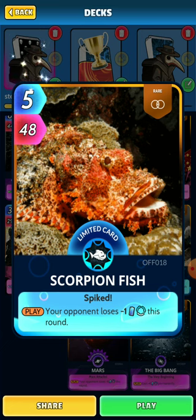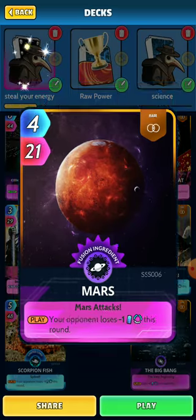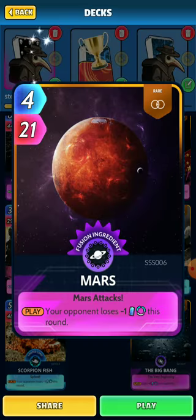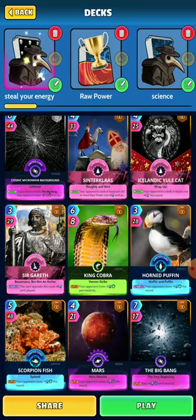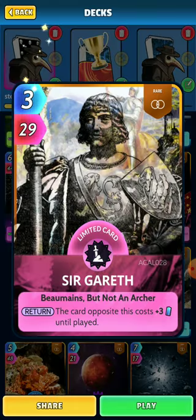Some of them, like the Scorpion Fish, make your opponent lose minus one this round. That's great. Your opponent also loses minus one this round with the Horned Puffin. Same with Mars — your opponent loses minus one this round. So those are great to get. Some of them cause the opponent to lose minus one energy per round, and some make their cards cost more.